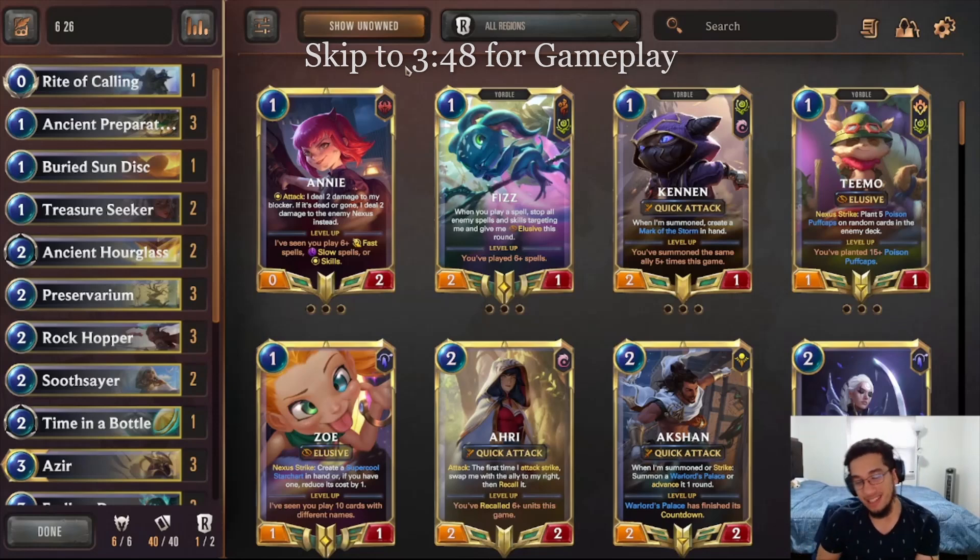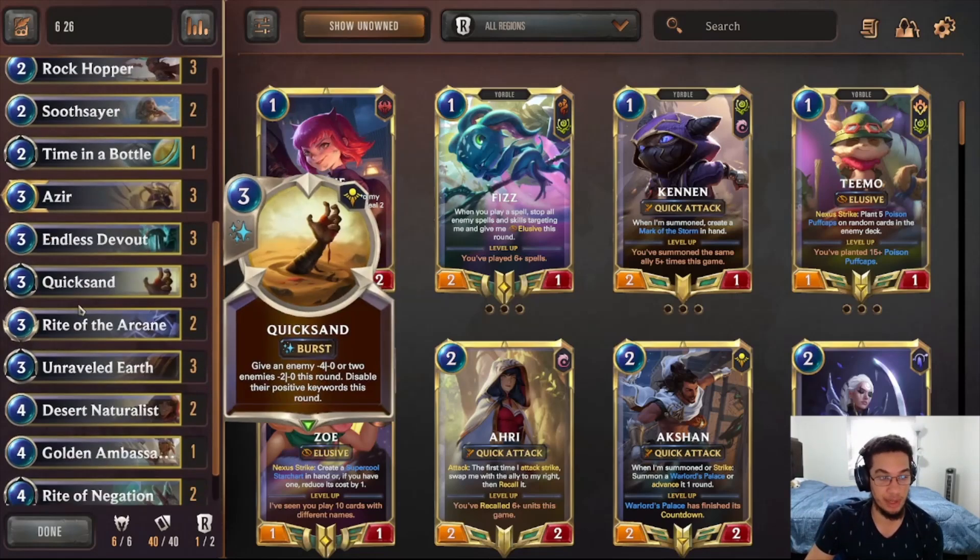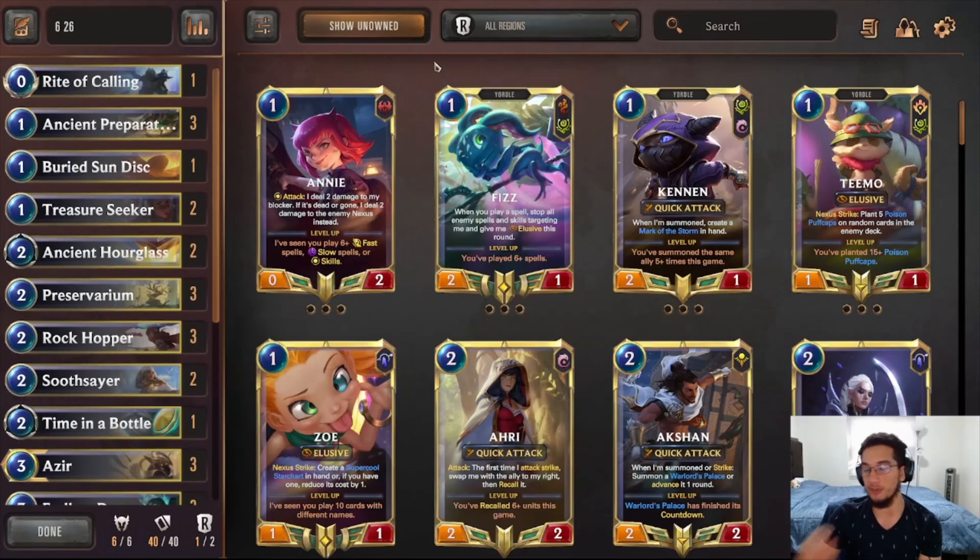I've actually been climbing decently with this on EU. I'm Diamond 1 now because it does very well into a lot of things in the meta, like Quicksand — still a pretty powerful card. So if you're looking for something to climb with at the end of the season, I recommend this. Let's actually get right down to the deck.